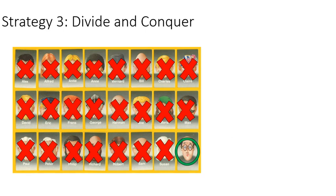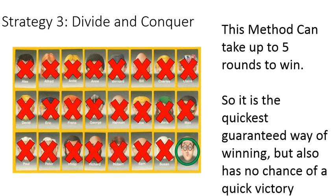The advantage of this strategy is that it can take up to five rounds to win, making it the quickest guaranteed way of winning. But it also has no chance of an instant victory — you can't win in one round doing it this way. So if you're more of a gambler, you might not go this route. But it is, statistically speaking, the quickest guaranteed way of actually winning.